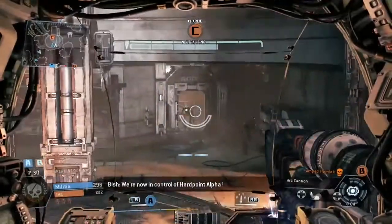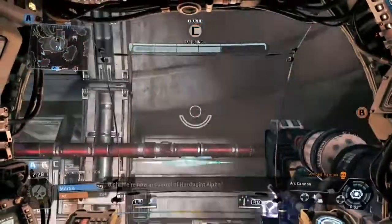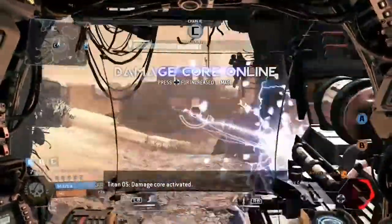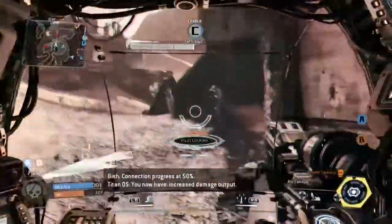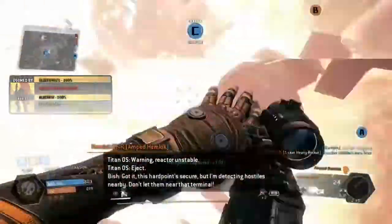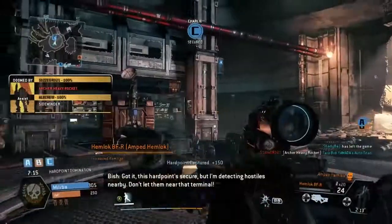We're now in control of Heartpoint Outlook. I've reset the Heartpoint, preparing to download. Damage core online. Damage core activated. Connection progress at 50% — you now have increased damage output. Warning, ejector unsteamed. This Heartpoint's secure, but I'm detecting a console nearby. Don't let them near that terminal.